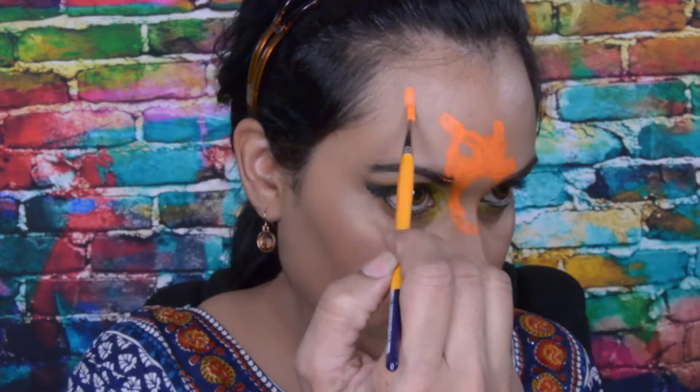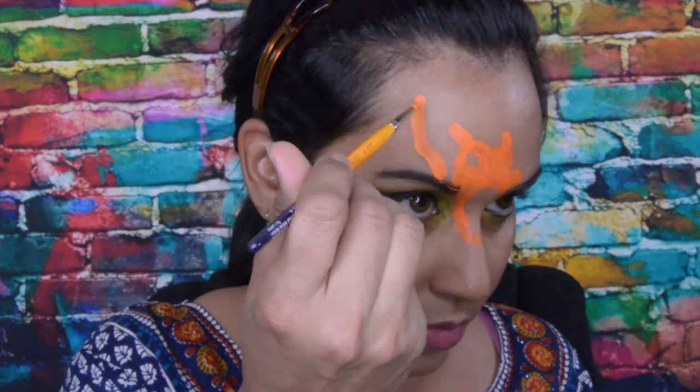I'm going to take this orange down the bridge of my nose to create his mouth opening. This is actually the bottom of his mouth, and now it's time for his wings. We'll do the detail work later on his face.